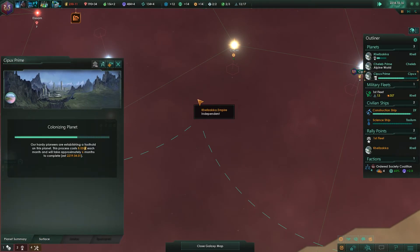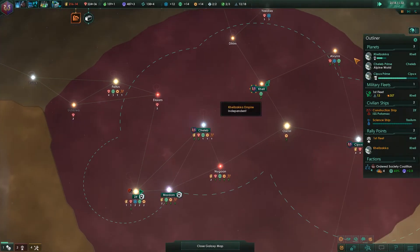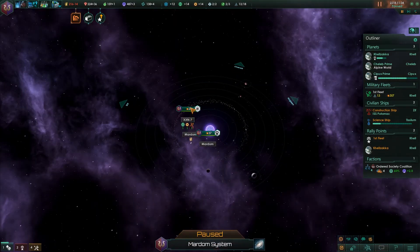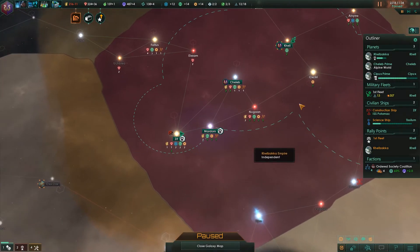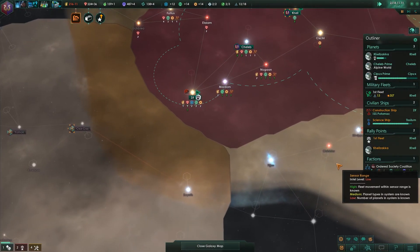I'll recruit the governor as soon as the planet is finished — it makes more sense because he might die of old age. It's going to be a difference of about six months, so you definitely don't want that. Let's select the outpost and disband it — there we go. It kind of feels like a waste of money, but hey.